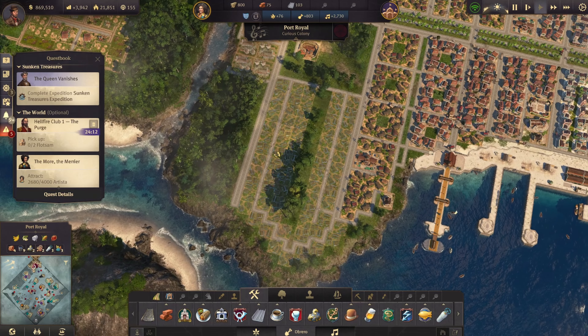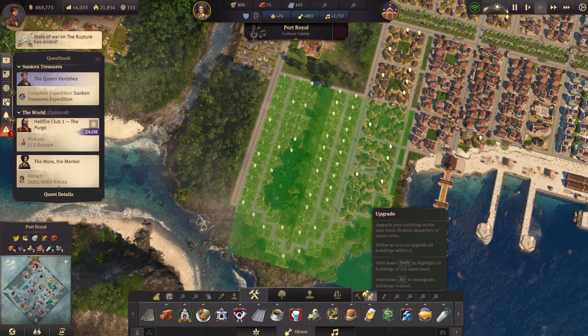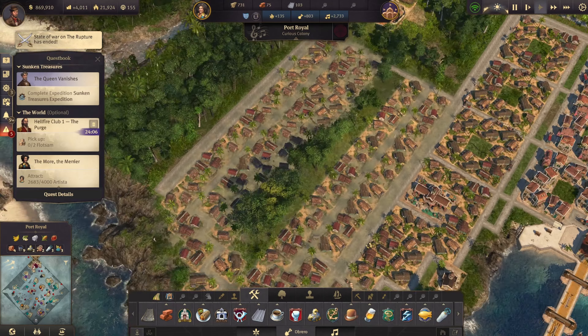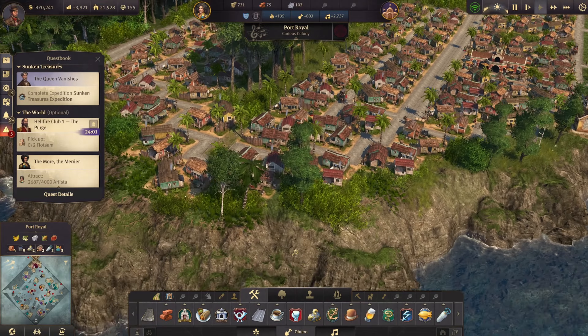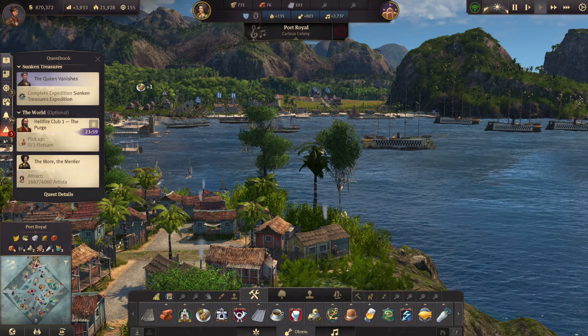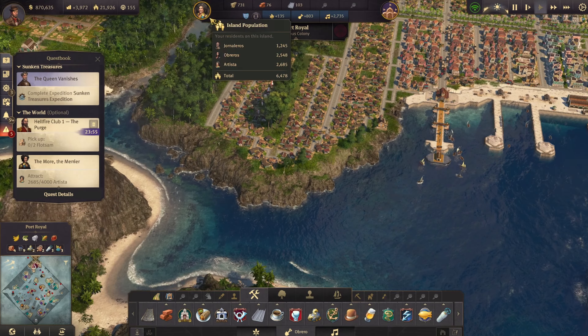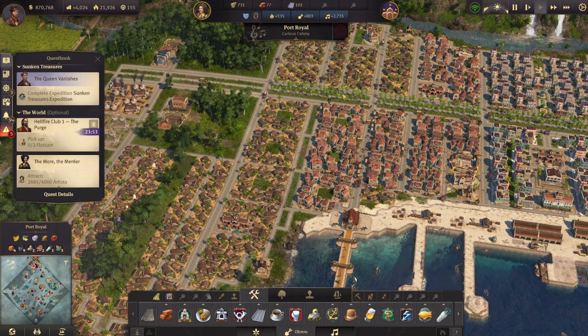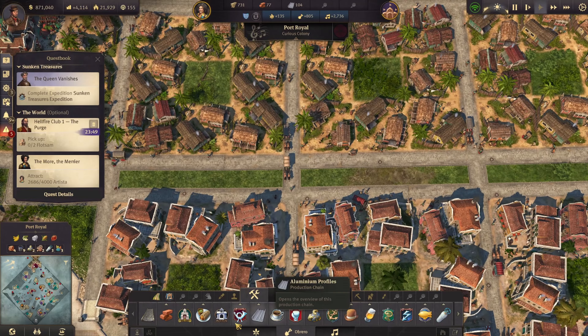Build the roads here as well. Can you imagine the view that these homes are gonna have? My god - I would want to live here. Screw real life and its bad graphics. I am so pumped to see what this is going to look like built up. Very nice - look at that view of the harbor, of the ships. Absolutely gorgeous. There's an empty spot over here and a lot of empty spots in the middle.